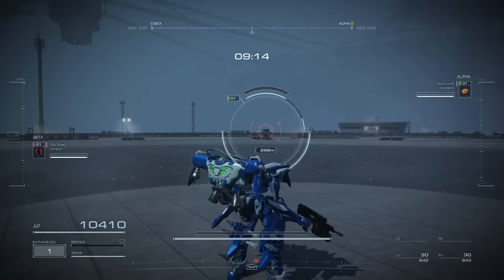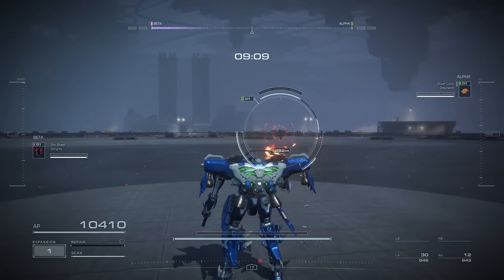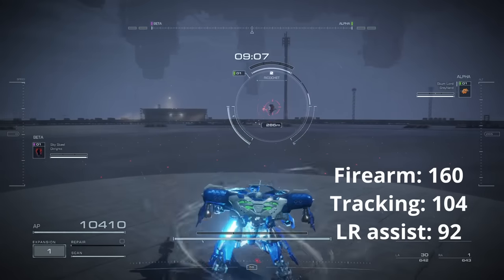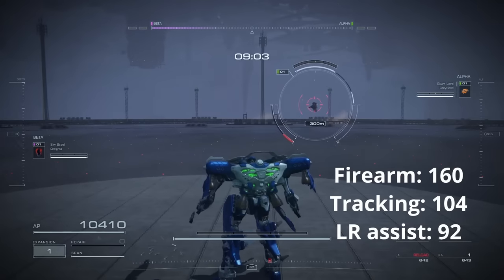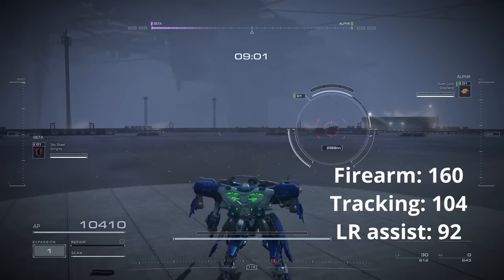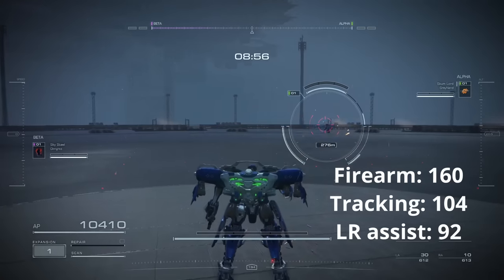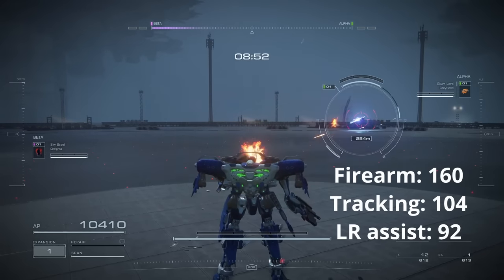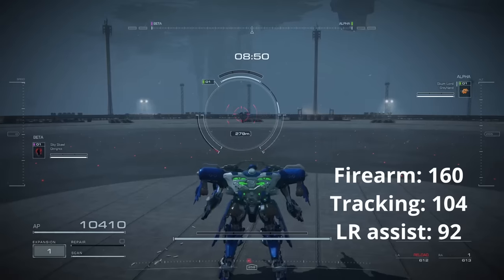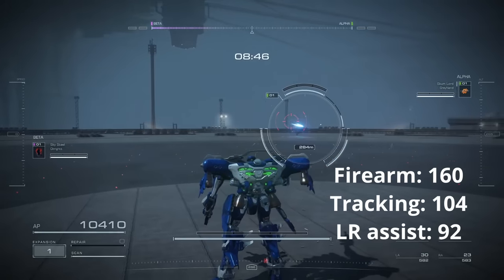Let's begin with the best firearm specialization alongside the best long range assist FCS. First of all, if the enemy movement does not change, the reticle will not suddenly jump away — this works with all combinations of firearm specialization and FCS. But with any change of movement, whether it's speeding up or changing direction, you will see the red reticle bounce around whether it's soft lock or hard lock.